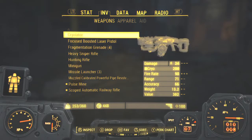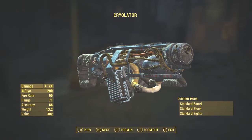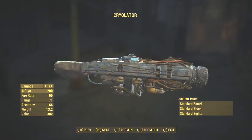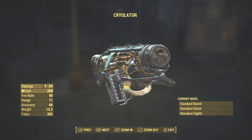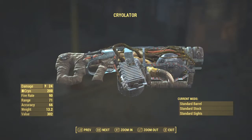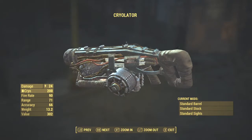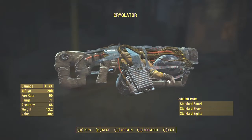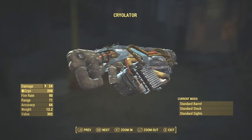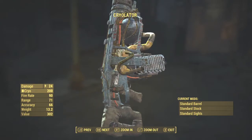Next I'm going to show you is the cryolator, which I mentioned during my first Fallout video when I hunted the deathclaw — I said I was going to show you what it did. It is more or less a cryo buff, so you might as well call me Captain Cold when I use this. It has a fire rate of 90, damage 71, accuracy 66, weighs 13.2 pounds and has a value of 340 caps. It has no mods on it at the moment but I will be changing that in later videos.